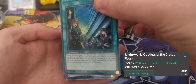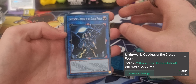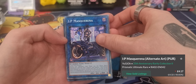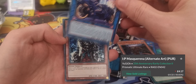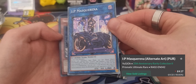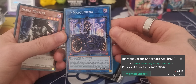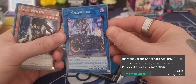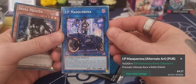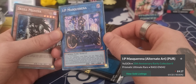That's a holo apparently. We then have Underworld Goddess of the Closed World. We have Chaos Hunter, and we have an IP Masquerena. I'm not sure if that is an alternate art — I know there is one currently in circulation. I'm going to have to have a look. Is that a Prismatic Rare? I can't tell with these rarities — I think that might be a Prismatic.